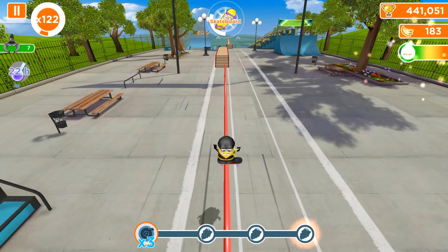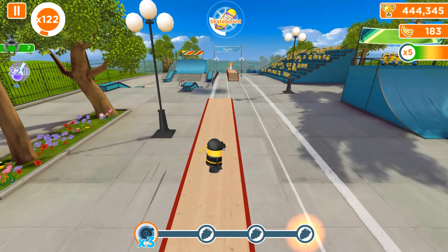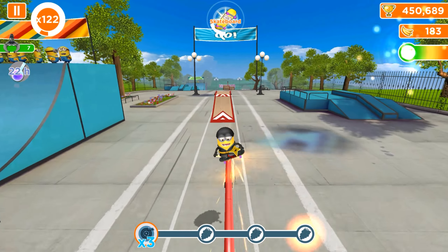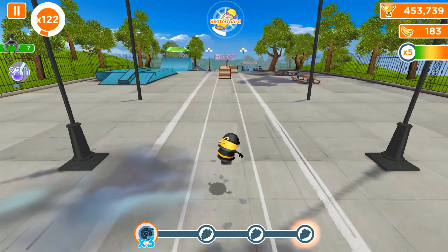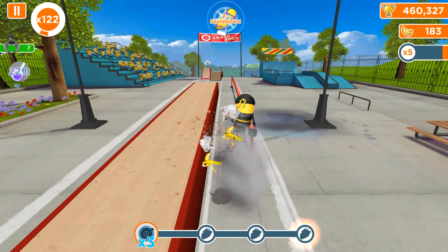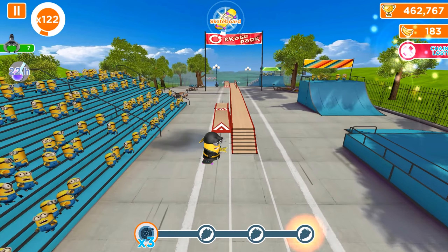Let's use the last skateboard with Ninja. By the way, Ninja Minion has a modified and upgraded outfit with golden tickets — that's why he now has a golden belt, his spy gear, and his hand is also made with gold.